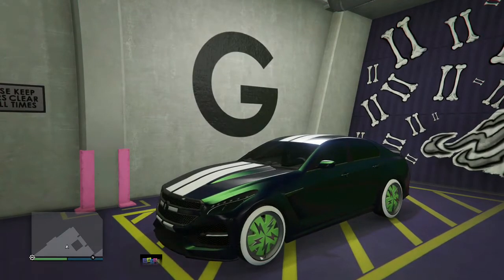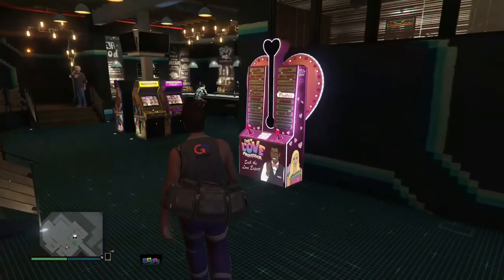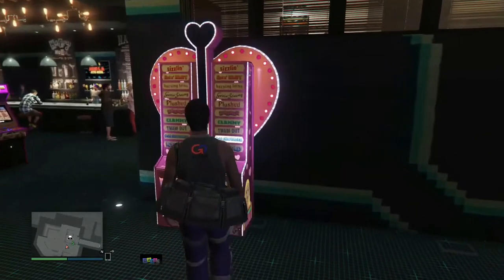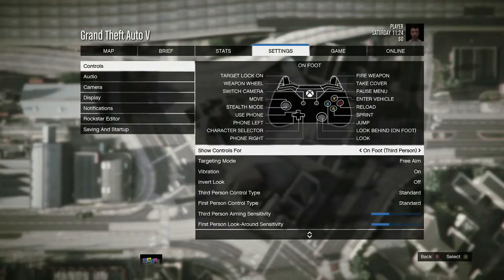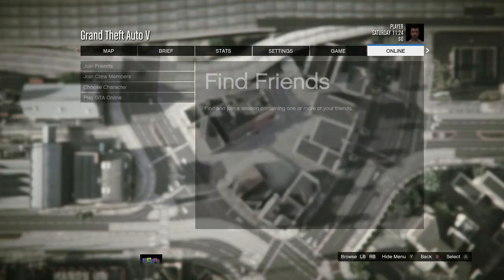The machine you need to purchase is the Love Professor. After that, make sure you have the right settings: go into creator mode or story mode and set your targeting mode to free aim. Then start an invite-only session.